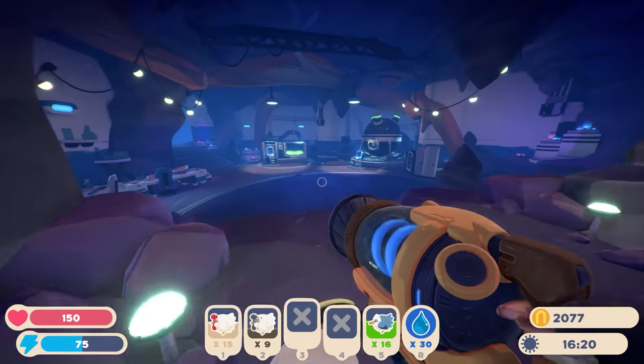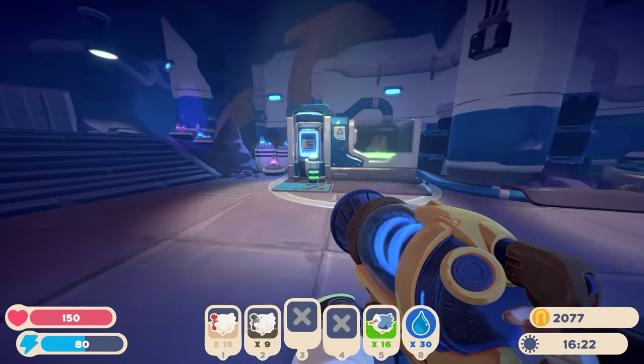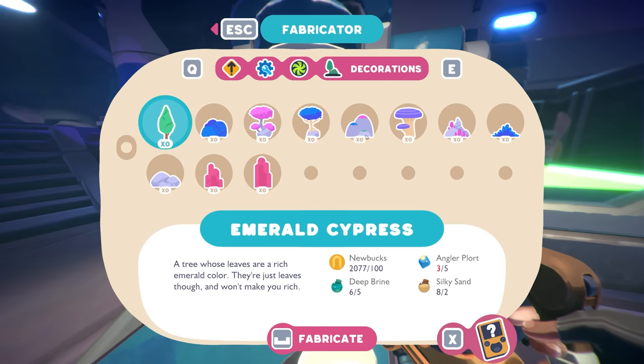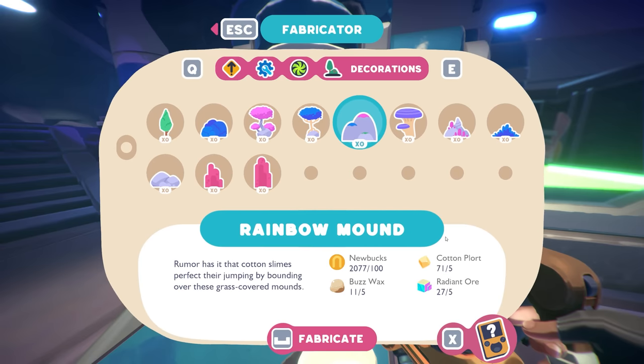The taming bell - 'the dulcet tone of this curious bell will calm the anger of any feral slime that hears it.' That could be pretty good for certain feral areas! We need a lot of primordial oil and wild honey, but we have plenty of flutter plorts and cotton plorts for it. And the rainbow mound from Bob - 'rumor has it that cotton slimes perfect their jumping by bouncing over these grass-covered mounds.'